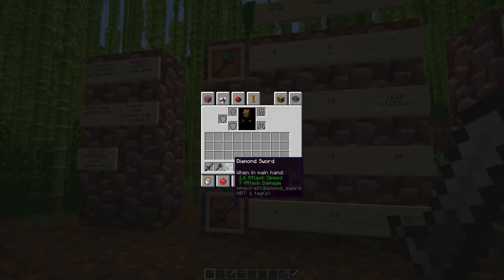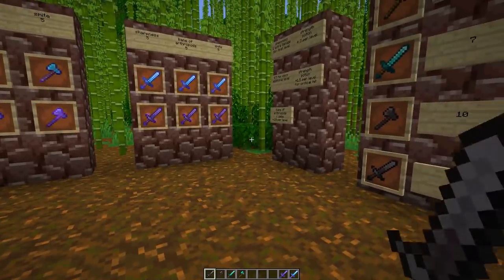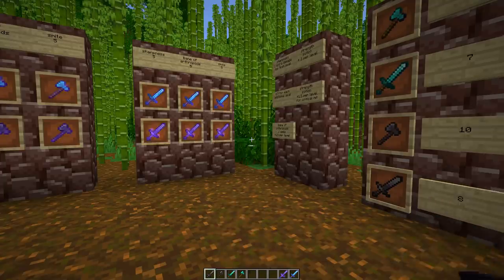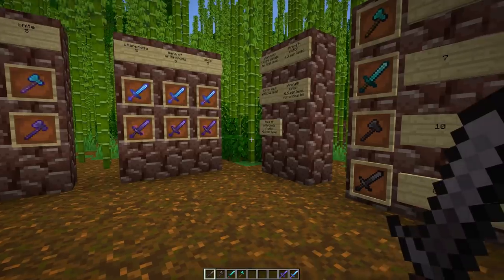Of course we also need to take a look at the attack speed — basically how many attacks with full damage you can do per second. Here it says 1.6 attack speed, so we can roughly do 1.6 attacks with full damage per second. Since 1.9, weapons have a cooldown shown under the crossbar as a recharging sword icon. When it's completely filled up, the weapon does maximum damage; if you attack before it's fully charged, you do less damage.